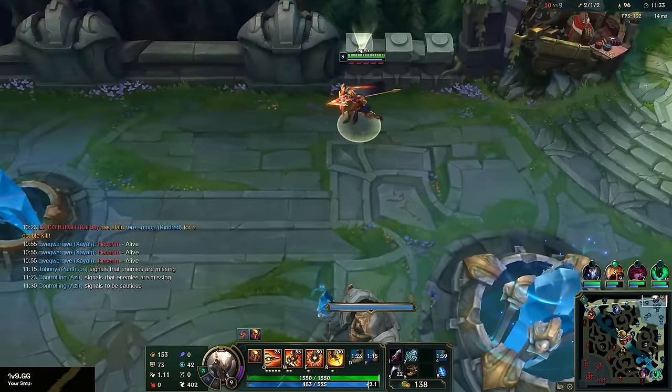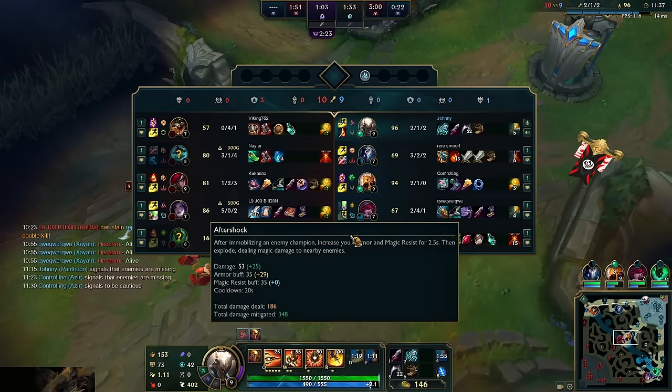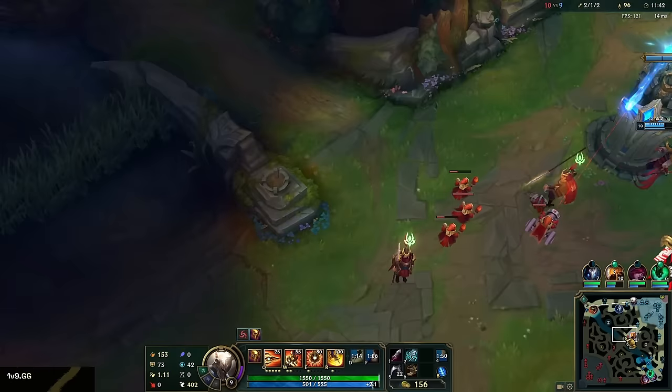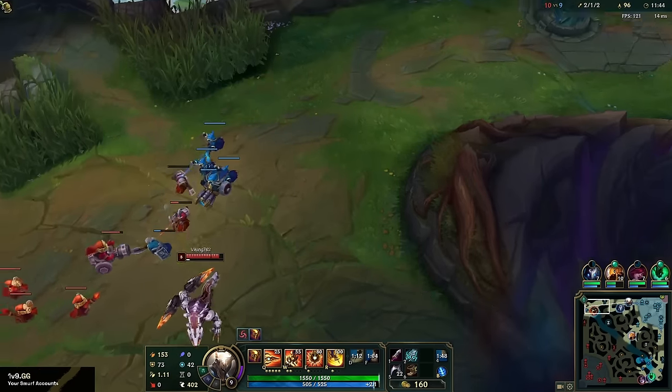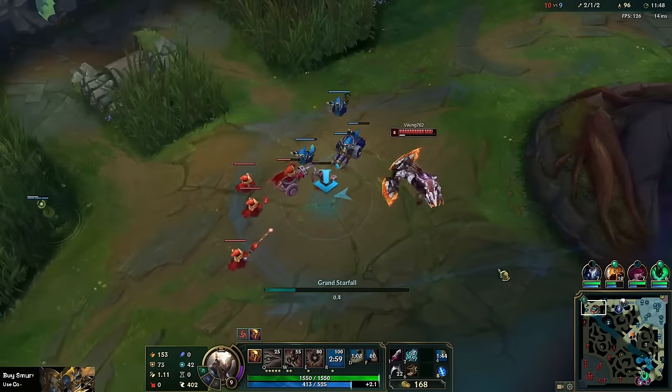There is no pity. That Kaisa is pretty big on the streak, same thing with the Hecarim — we'll work on killing them later on. Mid lane is pretty safe right now, he's got the scaling resolve build as well. We can try to all-in him here.